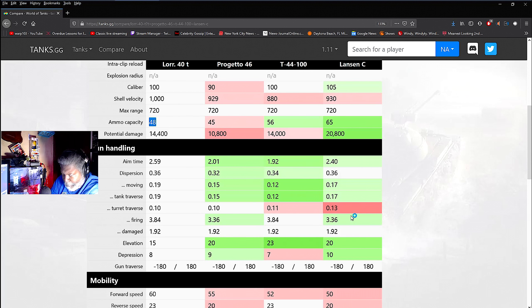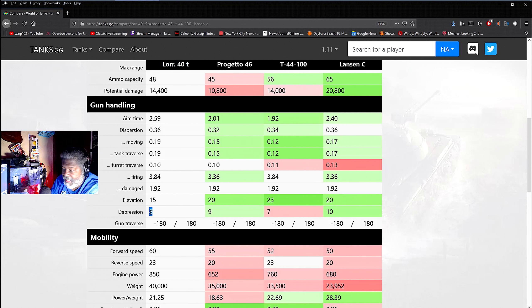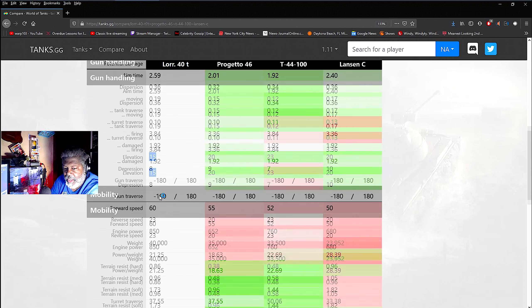Gun handling overall compared to the Progetto, T44-100, and Lansen is not great, I'll be the first to say it. But for what it is — dispersion of 0.36 and on-the-move dispersion of 0.19 — that's still not bad at all for an autoloader. Gun depression of minus 8 is really good; elevation of 15 degrees is so-so and can sometimes cause problems, which came into play in some later games.